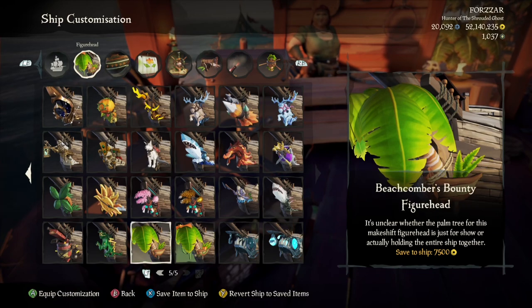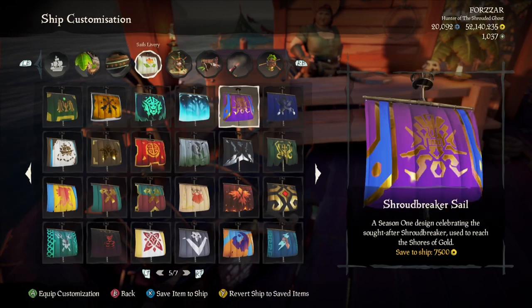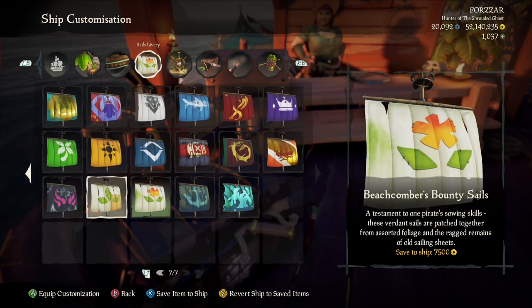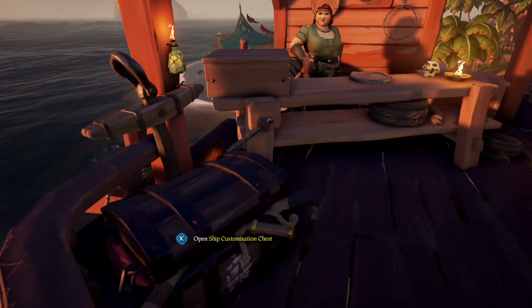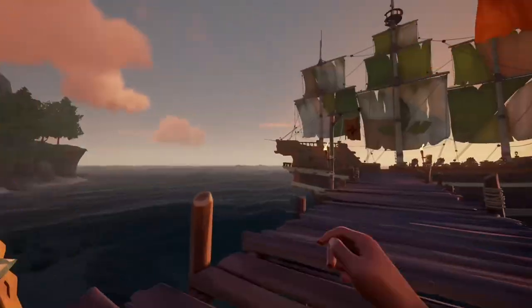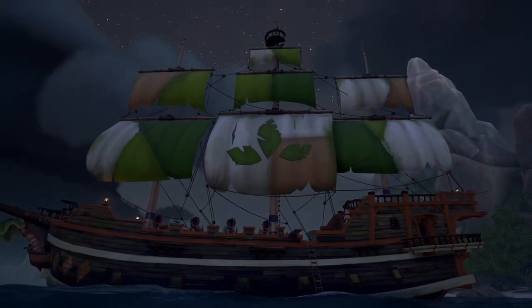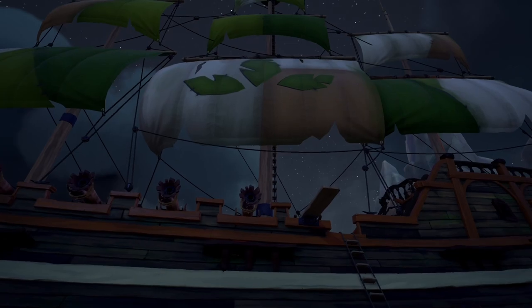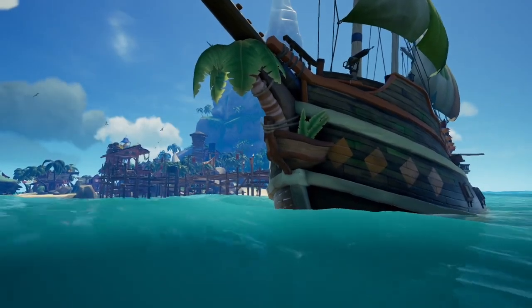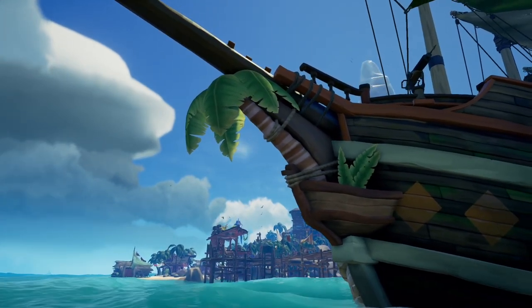The non-collector's variant doesn't have those little extra bits of brown foliage or the lantern that's hanging off the bottom of it. And then you've got the collector's sails and the non-collector's sails. As you can see, this one doesn't have the extra brown leaves or a lantern hanging off the bottom.